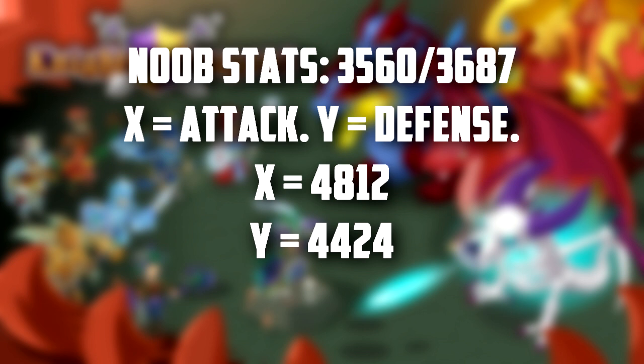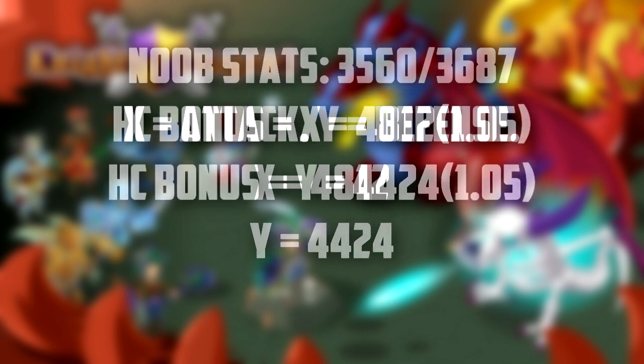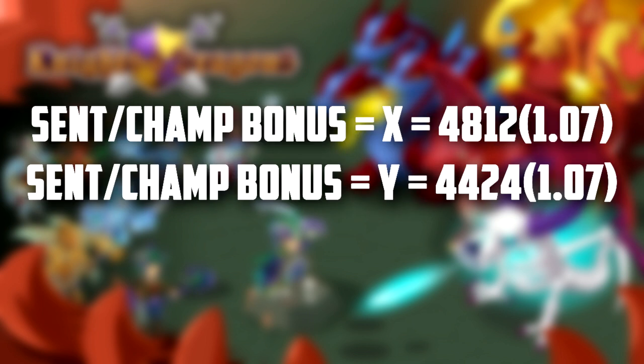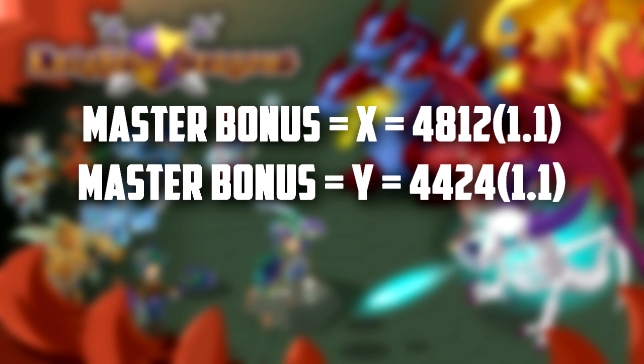Now I'm going to teach you how to apply your guild rank bonus. You're going to multiply X by 1.05 if you are a high commander. You're going to multiply X by 1.07 if you're a guild sentinel or a guild champion. And finally you're going to multiply X by 1.1 if you are a guild master. This is how you can find out the stats for any armor.